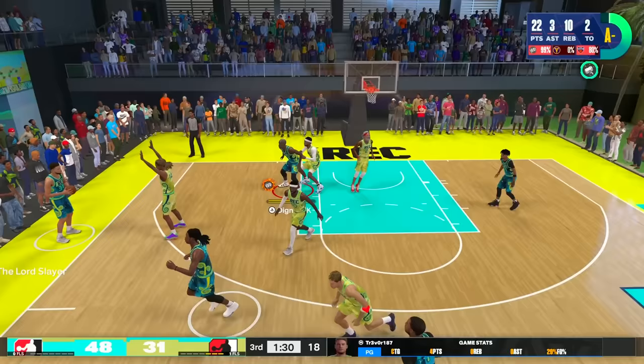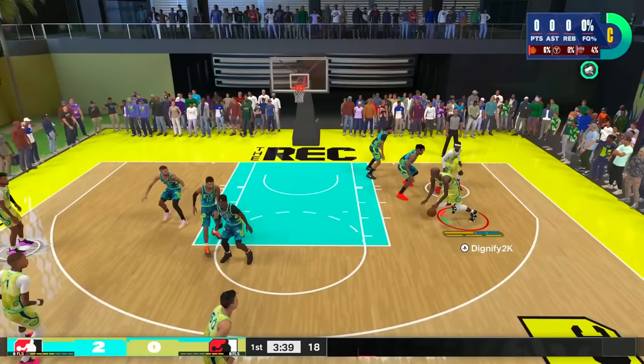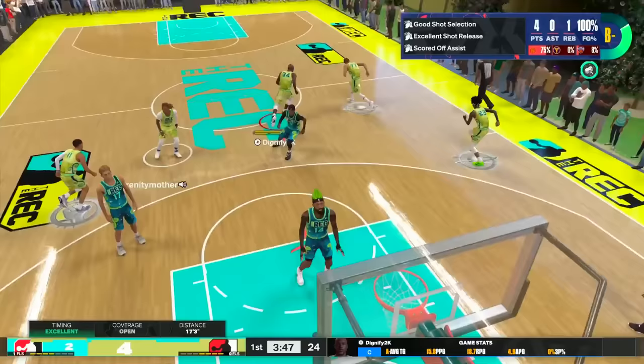I'm going to have a ton of clips showing standing dunks and more. You can see we're bullying people around, getting meter dunks with Slasher Take which is extremely overpowered. But we're not limited to just that. We have Close Shot, Hook Specialist, and Pro Touch — they're very beneficial. You can see us turning the opposite shoulder, people jump at us and it doesn't matter. We get the ball at the free throw line doing post hooks with no issue. That's what makes this build so overpowered.